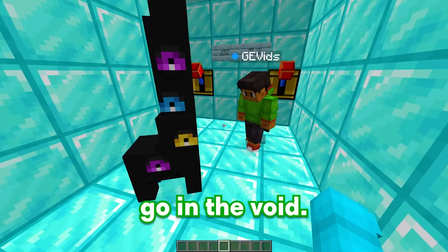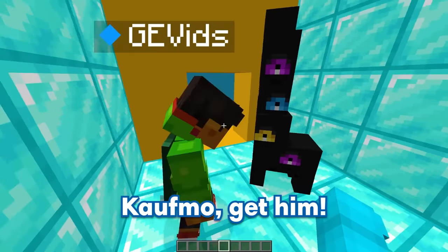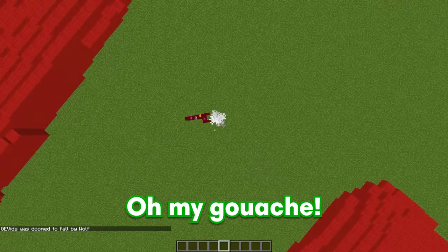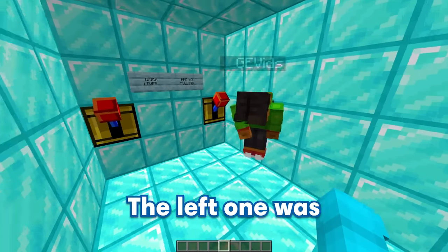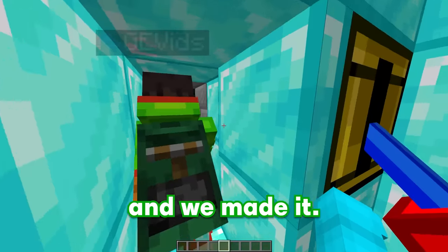Cosmo, get him! Knock him off! Oh my gosh! There's no way you just fell for that, GE — the left one was the wrong lever! Fine, I guess I'll pull the right lever — and we made it, let's go! Wait a second, is that a giant tiger? Yup, I picked him up straight from Ohio! Oh my gosh, he's super big and scary — he really is just like a tiger! But hold on, how do I even fight this thing?